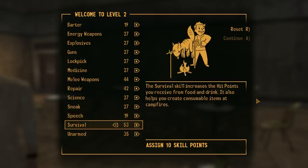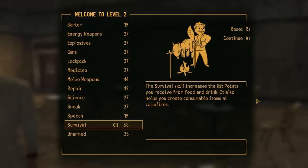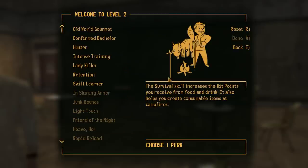Stepping into Freeside and completing the King's Quest, I snag up Confirmed Bachelor and Radchild — two holy grails of this run.